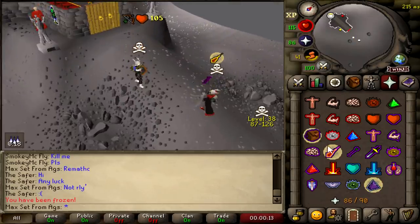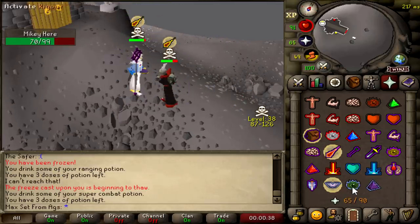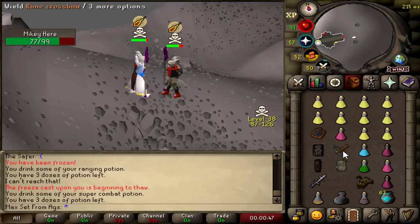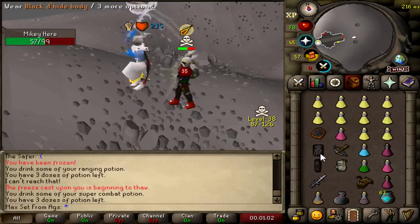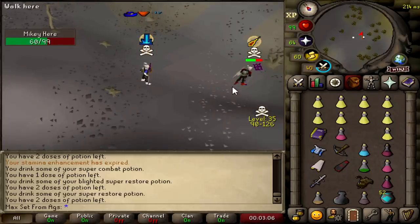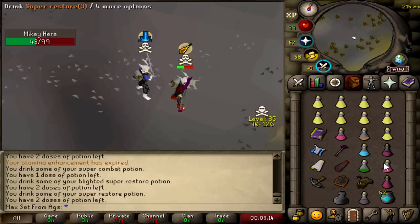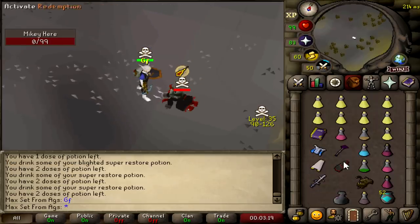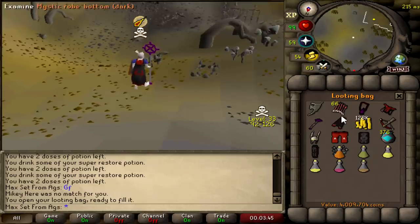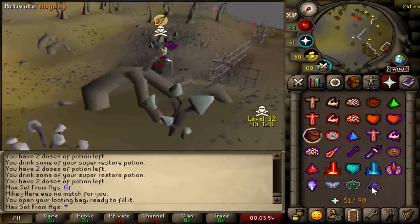Mikey here — this guy's got a Blessed Spirit Shield and Fury. He's running, where's this guy taking me? This is sus as fuck, I'm actually mad sussed out. Oh my god, he's dead! Good fight. Blessed Spirit Shield, Occult Necklace, Dragon Crossbow — that is a very, very big kill. 4 mil loot. This guy had Onyx Dragon Bolts, I've never seen anyone with Onyx Bolts before. I don't even think he had a tele — maybe that's why he started panicking. That guy should not have been in the wilderness, but we'll take his 4 mil.